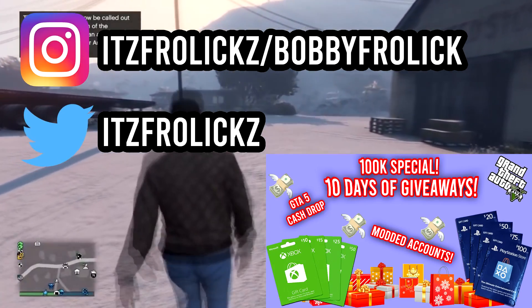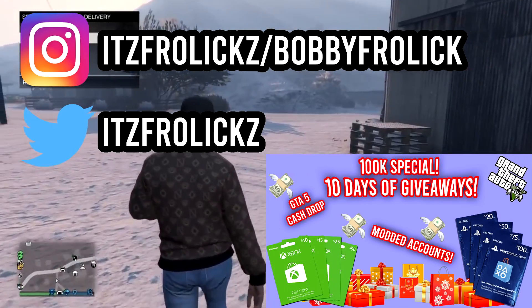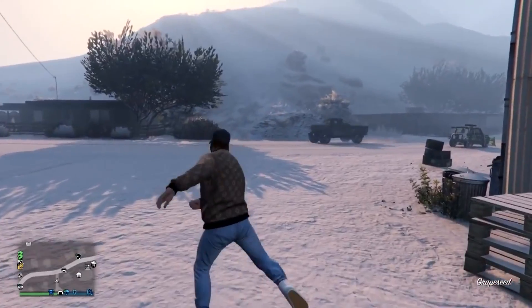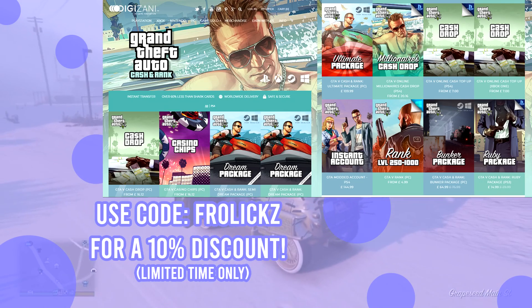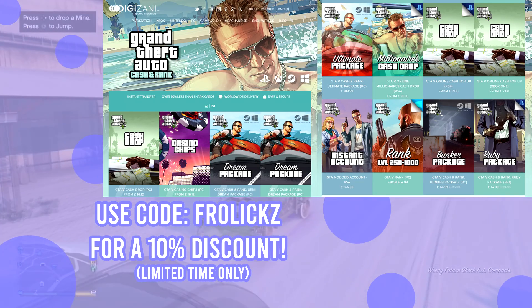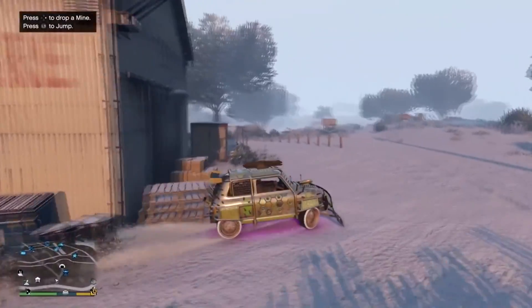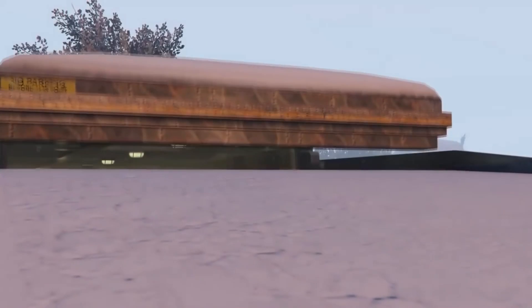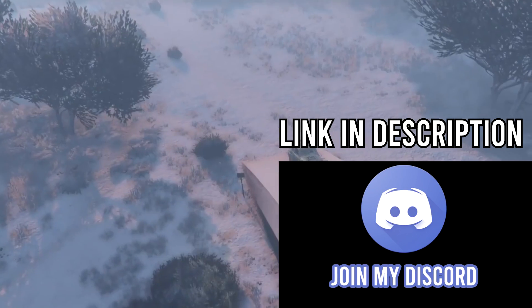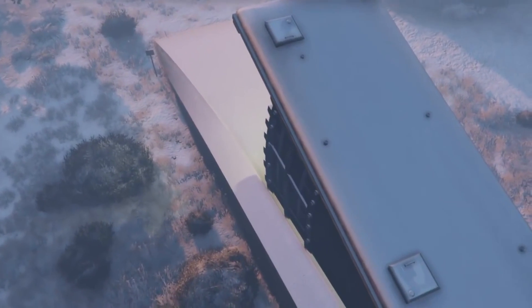Anyway guys, that is it for the video today. Be sure to go check out my Instagram or my Twitter — depends which day you're watching this — just because I'm doing giveaways on there very soon and there are new giveaways coming out as well. Take a look in the description and you'll see all the days for those. Don't forget to go check out Digizani — the link is down below in the description. If you want to get 10% off GTA V cash and rank packages and some modded accounts, use code FROLICS to get 10% off. If you guys have any questions or concerns, be sure to comment them down below. And if you want to join my Discord, the link is also down below — we are helping out tons of people on there with trade vehicle chats, heist chats, all kinds of stuff. Thank you so much for watching and I'll catch you guys in the next video.